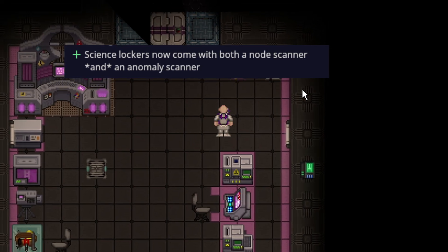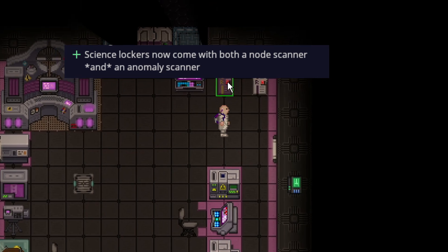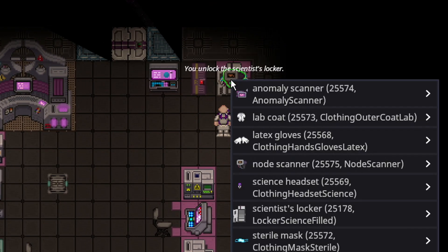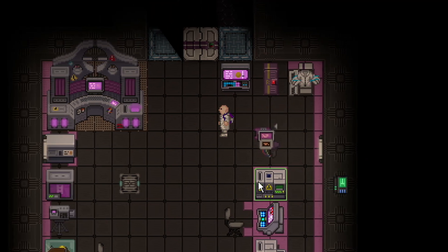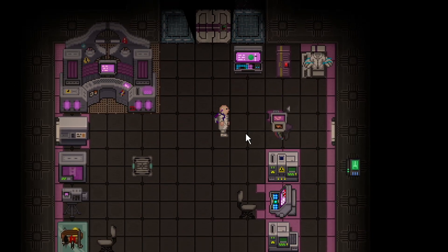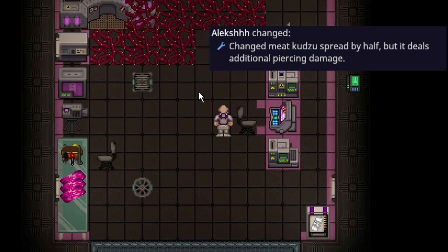Science lockers are now guaranteed to come with a node scanner and an anomaly scanner. No more having to chase down random spawns or hoping to find one on a table.